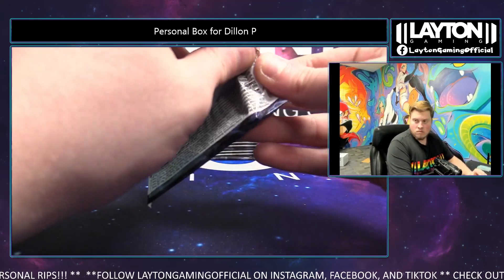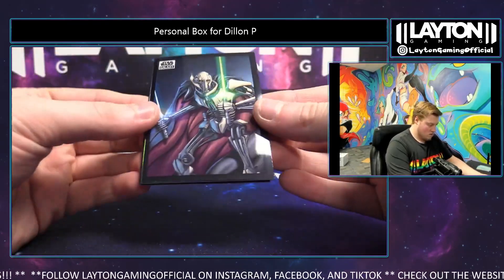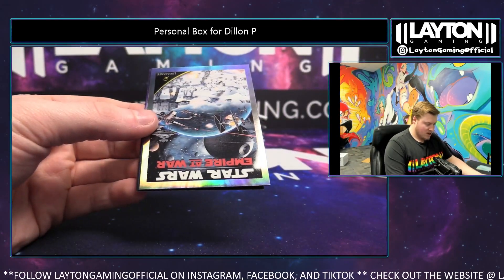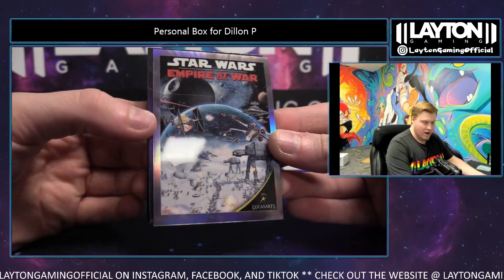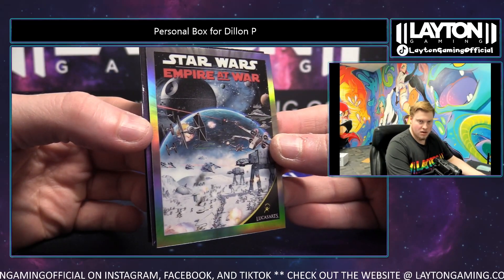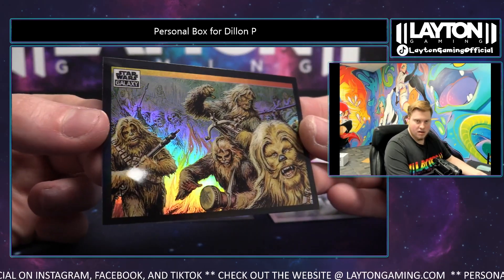Nice card, man. Someone's gonna pull a super — it's Dylan, that guy is incredibly lucky. Empire at War on the Galaxy Games, nice, nice, nice. And a Wookie War Dance refractor — sick hit there.